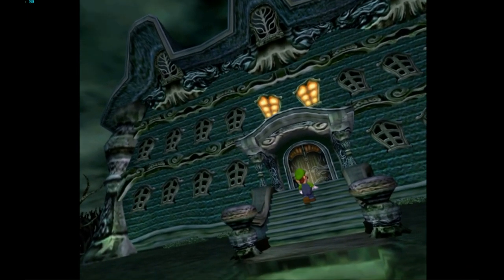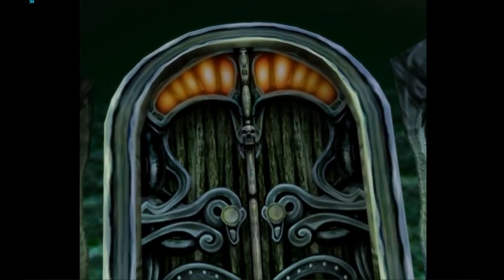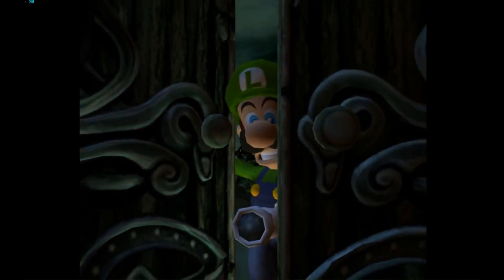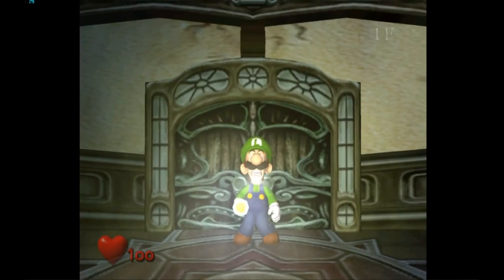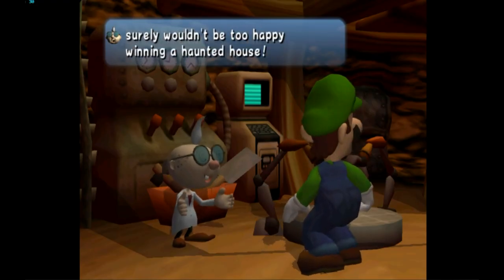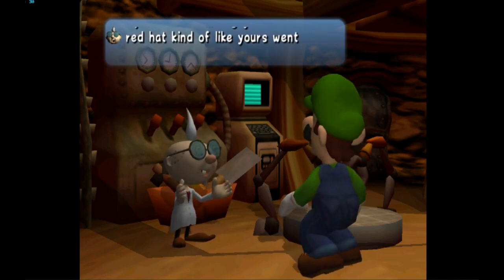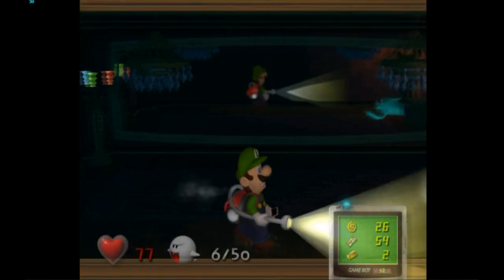The story is as follows: Luigi won a mansion in a contest he never entered. He thinks the smart thing to do is not to decline — because it's very shady — but to go to the mansion with his brother Mario. When Luigi gets there, Mario's gone missing in the mansion. Egad tells Luigi that the mansion just appeared one day and that Mario went in but hasn't returned. King Boo trapped Mario in a painting and Luigi has to fight King Boo and free him.